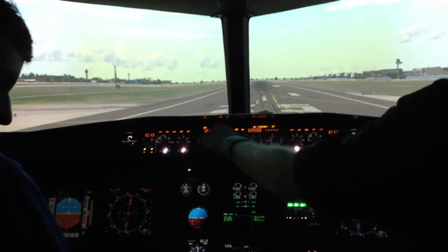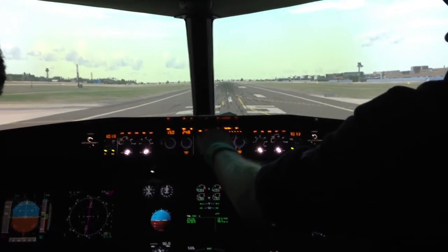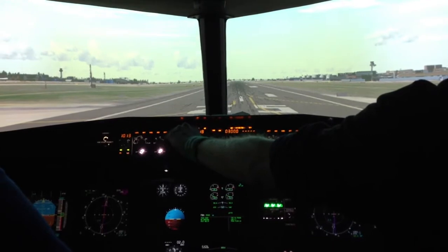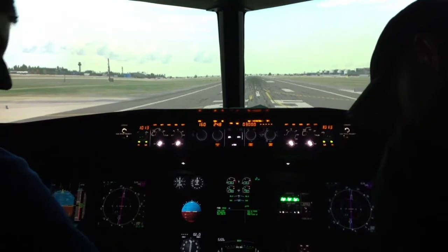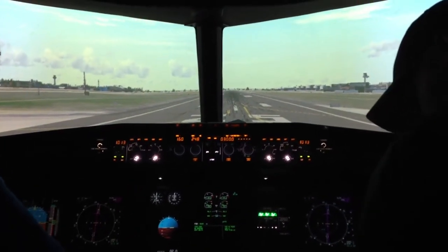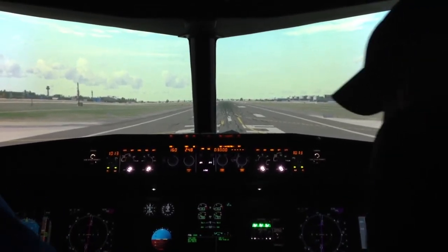We have Caddy side. We have flaps one, speed 160, and heading is 258, altitude 3000 feet, flaps up. One more flaps, and then flaps off.